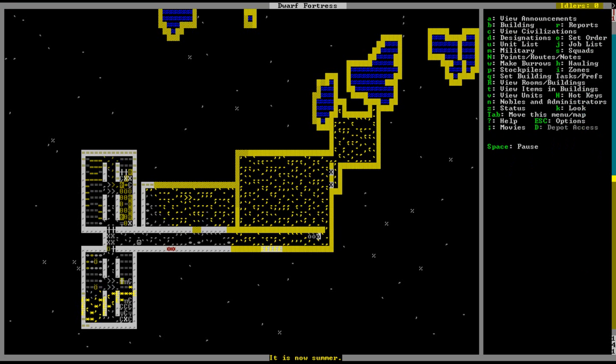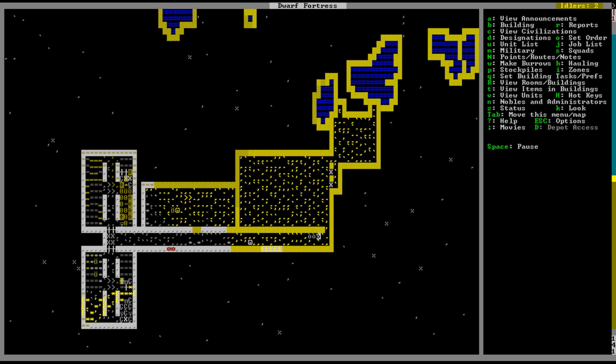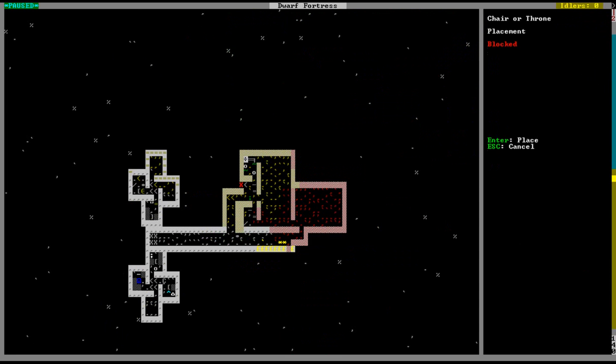The reason you gotta worry about floodgates is because when they build them, they're built completed — up. So yeah. Apparently my mechanic miner dude is sleeping, which is unfortunate. We can start putting chairs and tables around.